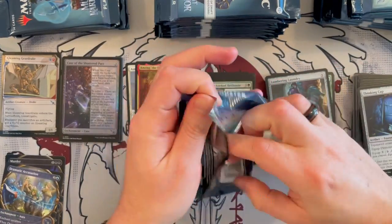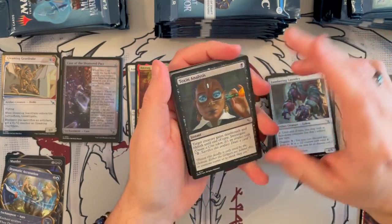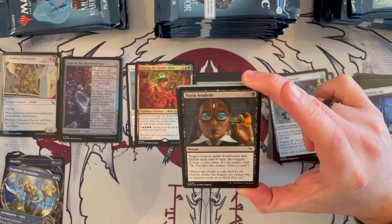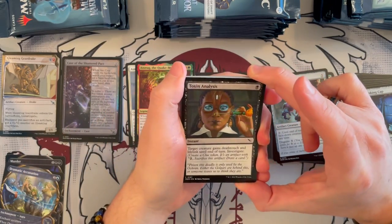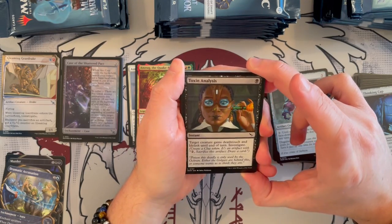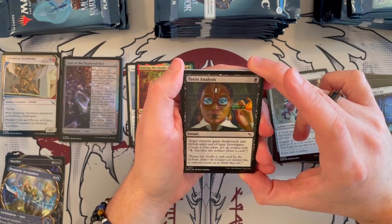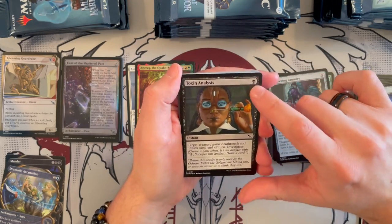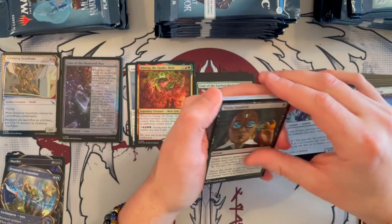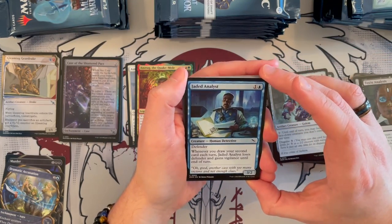We're almost done with the first start and slowly getting through the main bulk — we'll start picking up speed. But as we said, we take our time in these unboxings because we want to enjoy the expansion and give you our opinion on the cards and how good they are. Toxin Analysis — it's an instant, black, costs 1. Target creature gains Deathtouch and Lifelink until end of turn, and you get to investigate. That's actually pretty powerful for so little, and it's an instant — they won't see you coming necessarily. It could be pretty good to kill something.